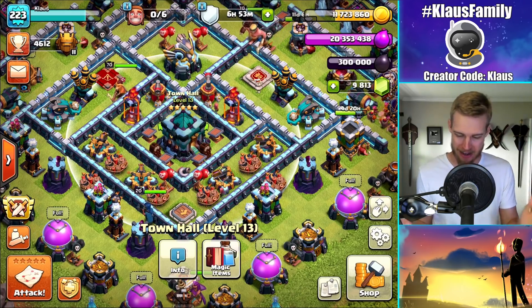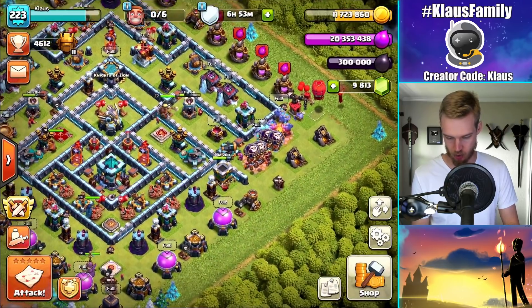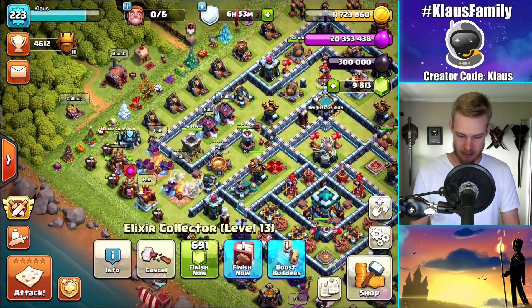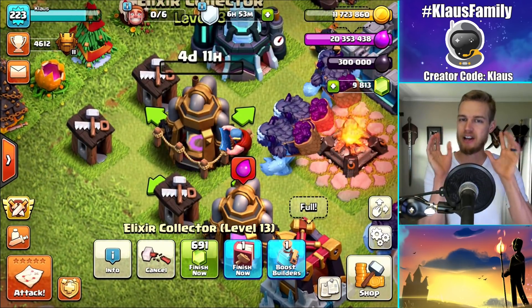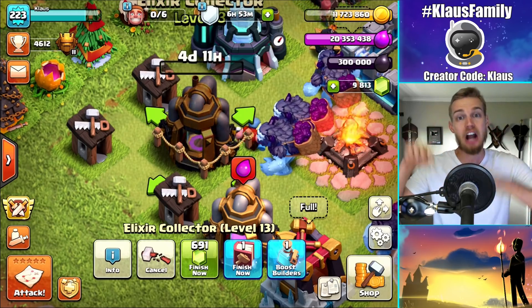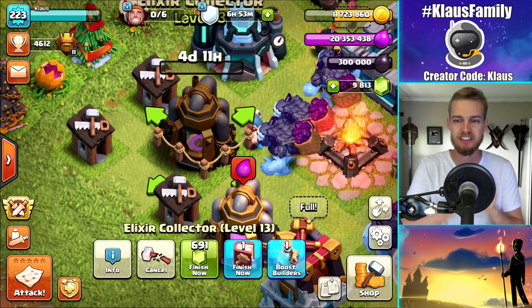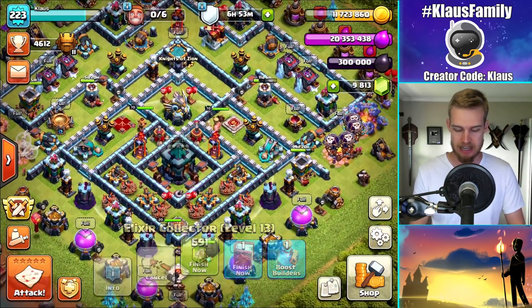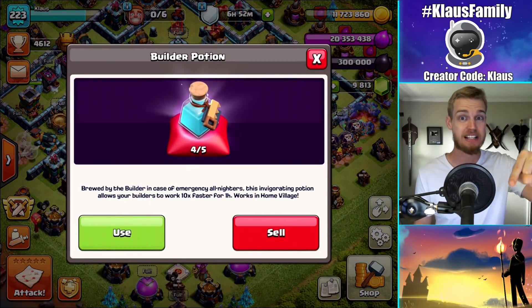I literally forgot that I was going to upgrade this Elixir Collector. Apparently I have lost it — it's right there. There it is. It was hiding next to the laboratory. So I was going to upgrade that between episodes and I forgot until just now.